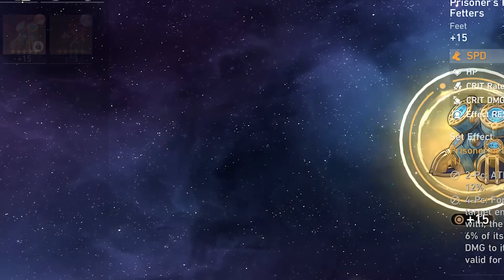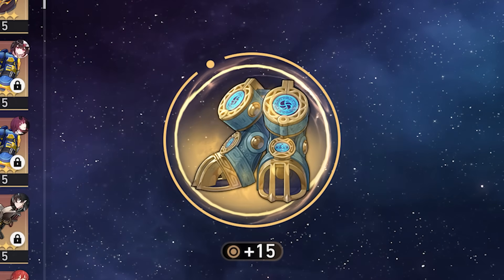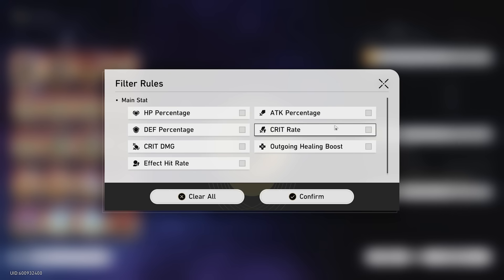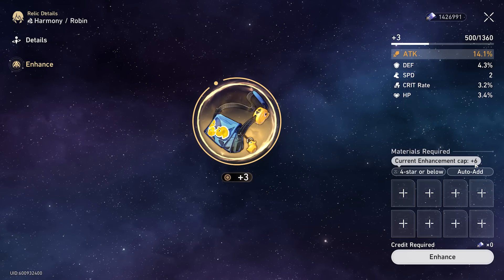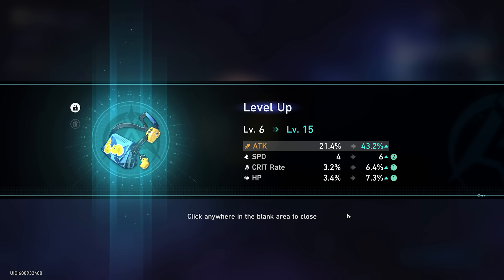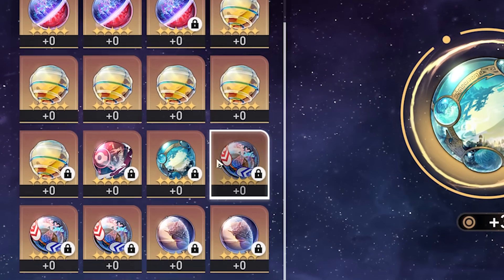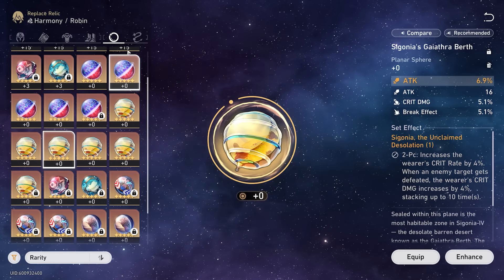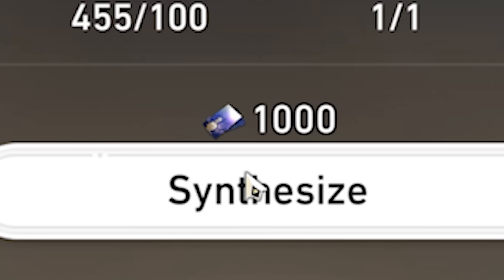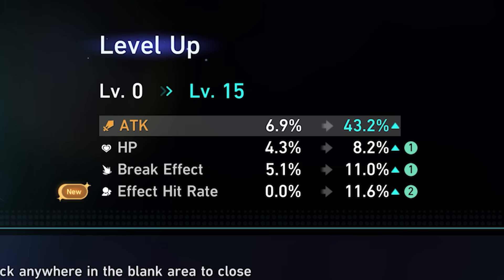Now we're going to worry about main stats for our chest, our boots, our orb, and our rope. For three of them you want attack percent. You can maybe go physical damage on the orb or speed on the boot, but for the most part you're just going to want attack percent on all three of these pieces and then an energy regeneration rope. Starting with attack percentage. For this piece, I guess I want speed — and that's about it. Two speed, we'll take it. For the orb we want physical or attack percent, and it doesn't look like I have any in the set I need, so I'm going to have to make one. We're going to synthesize — pentacony land of dreams. Give me a banger. It'll do, we'll take anything. Our Robin build is done.